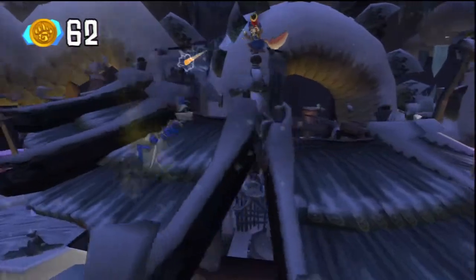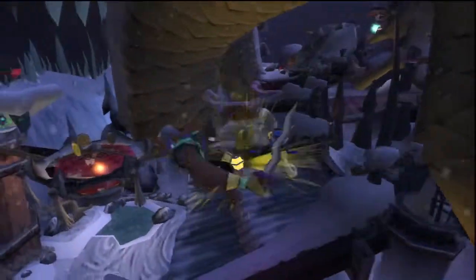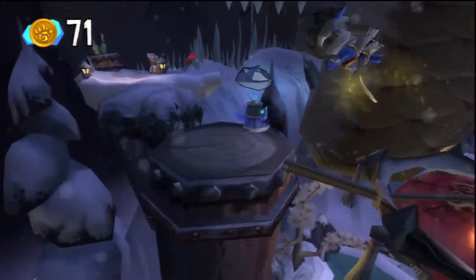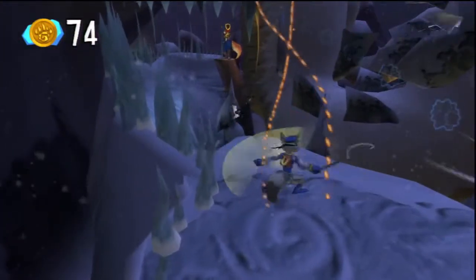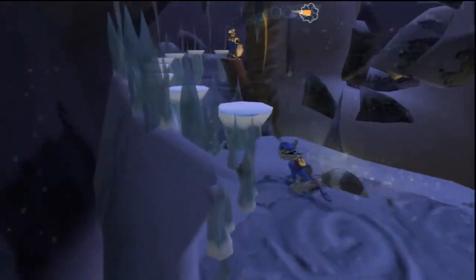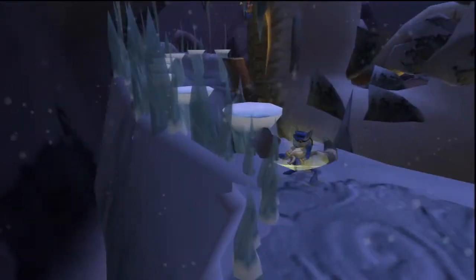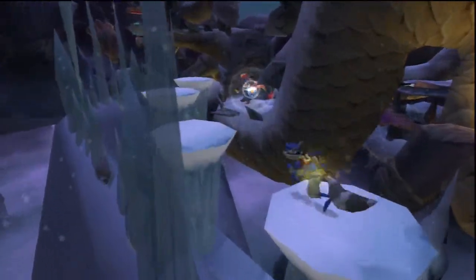She should probably try to aim for where I'm going instead of where I am when she shoots, if she actually wants to hit me. Not that I'm complaining. There's something out on the outer ledges of these — I know it somewhere. Only three more clues, so I think this is it here. That was cheap. Alright, there we go. Here's the vault.